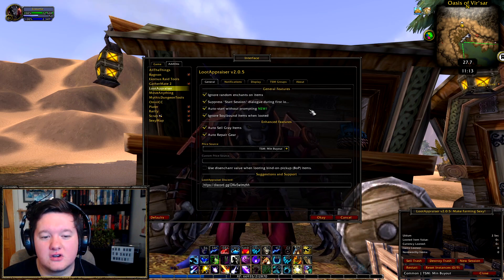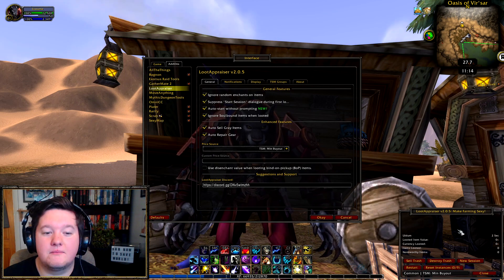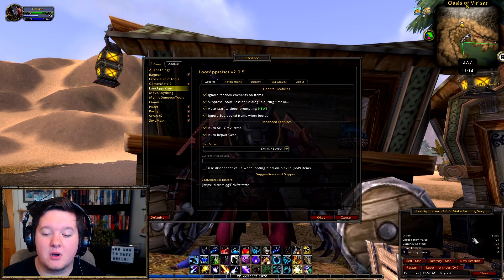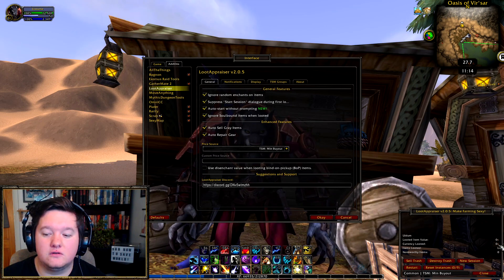Auto start without prompting. Ignore soulbound items when looted — by enabling this, it won't show you the soulbound item in this box, but it will show you the value you'll get from the item by selling it to a vendor.